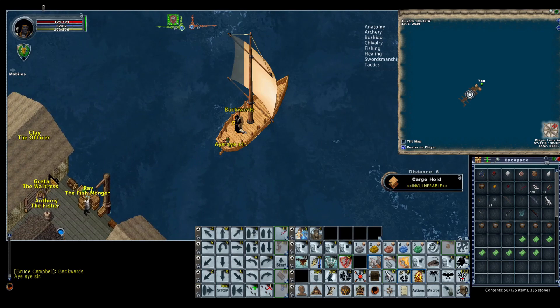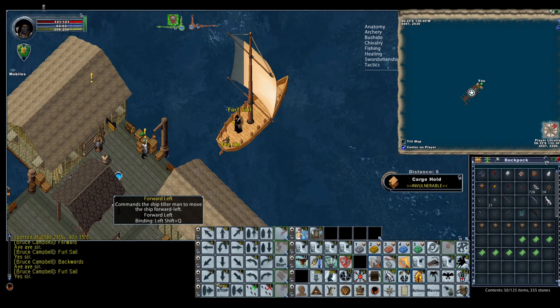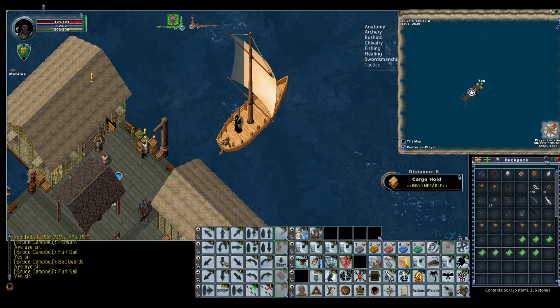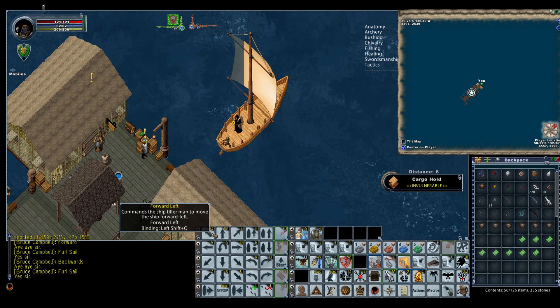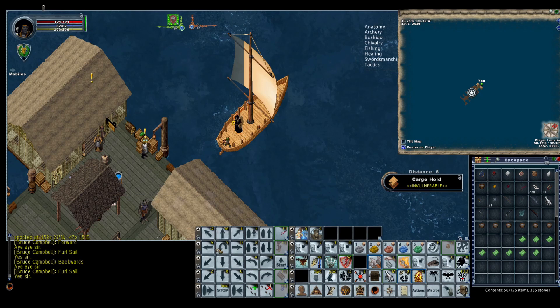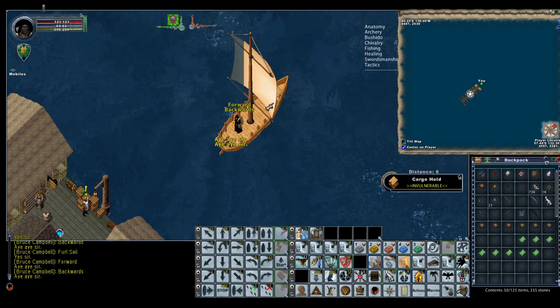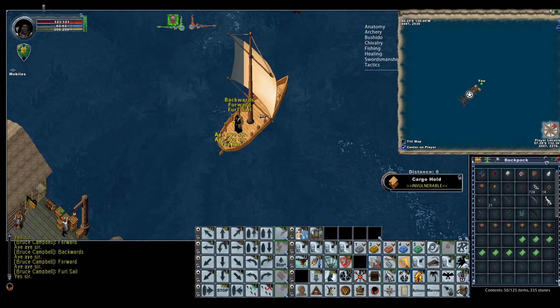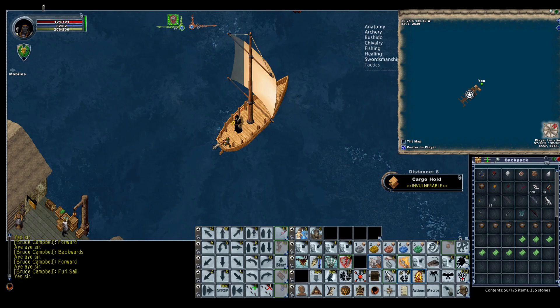I recommend setting up a hotkey grid for boat commands. You can create macros for these — the classic client already has them mapped to number keys. I use left shift plus Q-W-E, A-S-D, and Z-X-C to issue directional commands: forward, back, turning, and stop. I also have hotkeys for tracking and stop tracking, which I'll show in a bit.